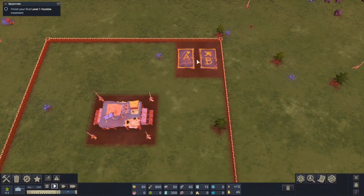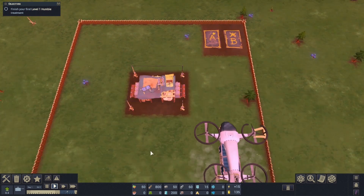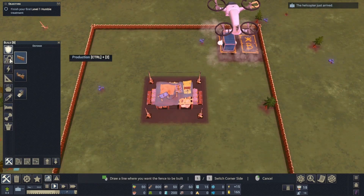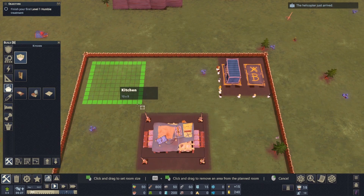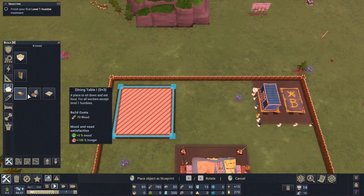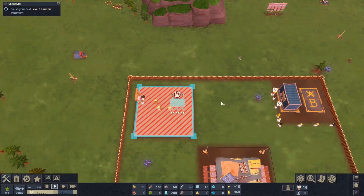Once we place down our base, we need to place down a helicopter pad to bring in all of our needed goods. The starting goods include 15 scientists. Our scientists need a kitchen first — just a place for them to eat. The tutorial recommends a 10 by 10, but you can go any size. You need to start with a dining table as a place for your people to eat. Once you start capturing zombies you'll need a feed pile, but we don't have any zombies yet.